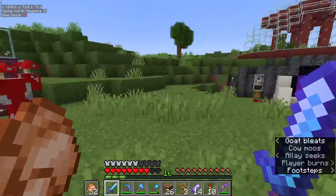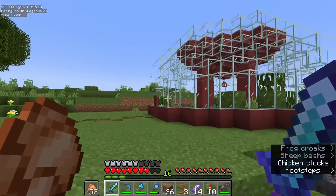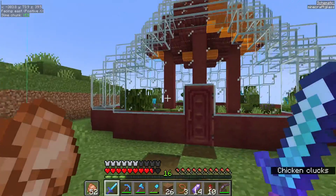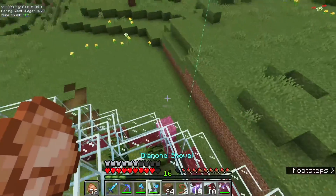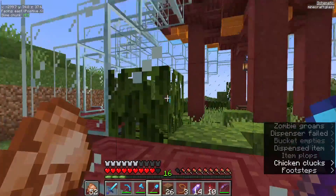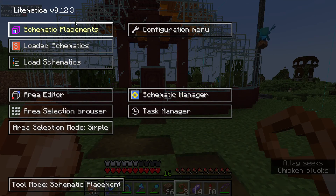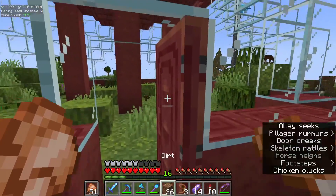Now we can head over here without any more distractions. As you can see, above our nether portal I built an allay duplication area — it's not complete. If I quickly open up Litematica, I can turn the schematic on. You can see up here there are some glass blocks missing because I didn't have enough glass to finish it, but the majority is done. Ignore the allays in there — they are part of the schematic, I was obviously testing to make sure it works. The allays will disappear upon turning this off; they're literally just like holograms.